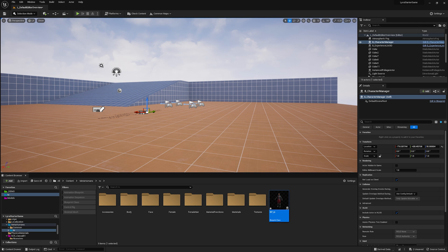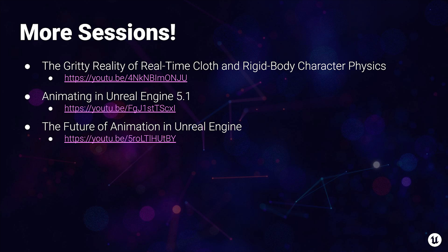Thank you for joining this session. If you'd like to know more, there are several links available, including how to set up rigid bodies and cloth simulation, how to animate these characters inside Unreal, and where we're taking a lot of these tools in the future. Thanks for joining, and I hope to see you create some incredible modular characters!